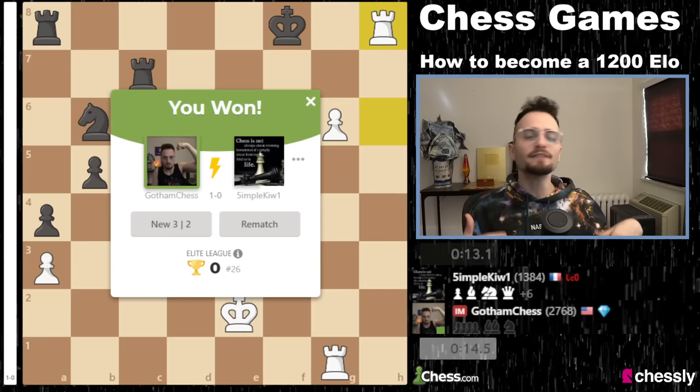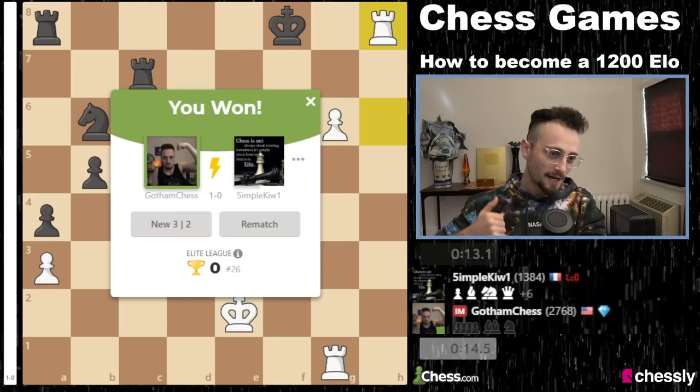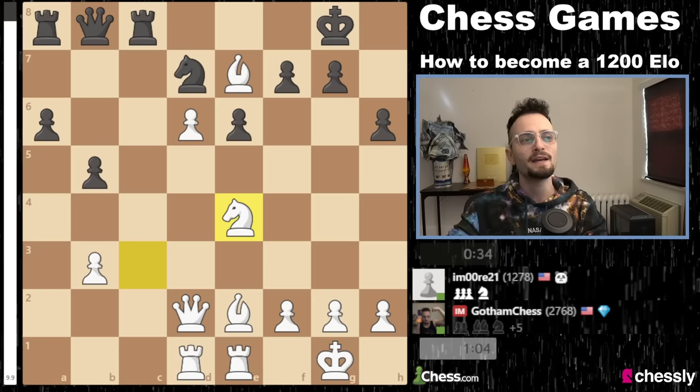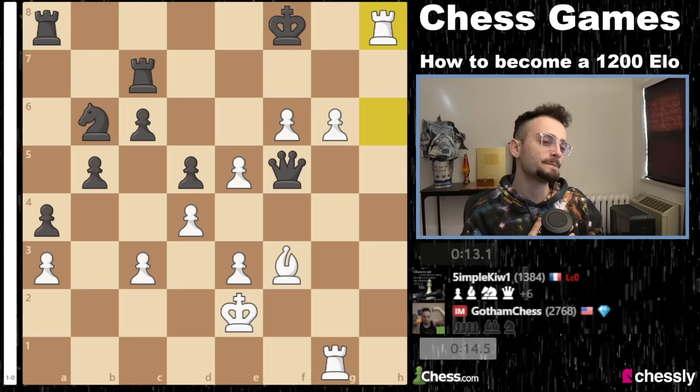To get to 1,200, you just have to be a very, very consistent player. You have to minimize your errors and you have to have a good grasp on your openings. You've got to beat up those 1,000s, seven or eight times out of 10 — punish their blunders. You've got to be consistent and beating the 1,200 rated players like five or six out of 10 times, a little bit more than half. And every now and then, you've got to put up a huge effort — you've got to attack these 1,400s with white and with black. If you're 1,600 and you want to beat 1,800s, you've got to attack them and scrape some points off because you can't respect that level.